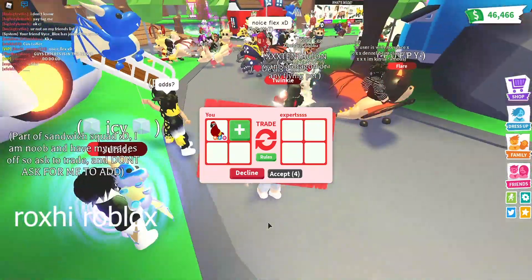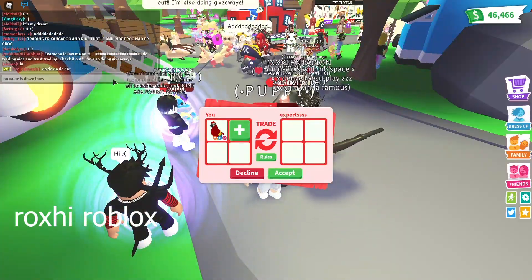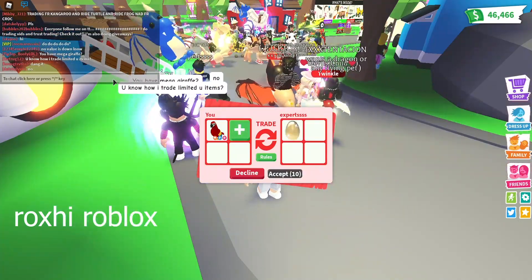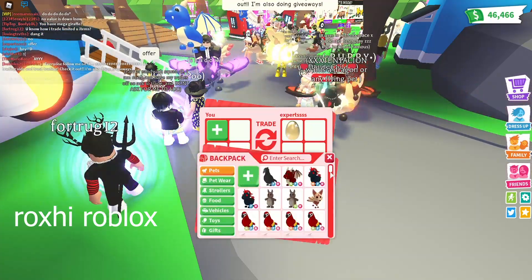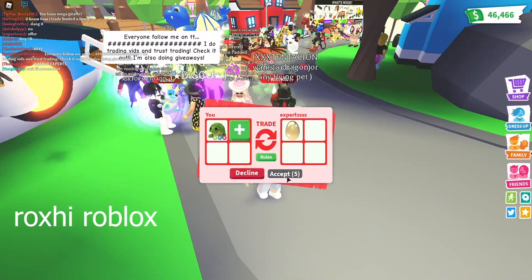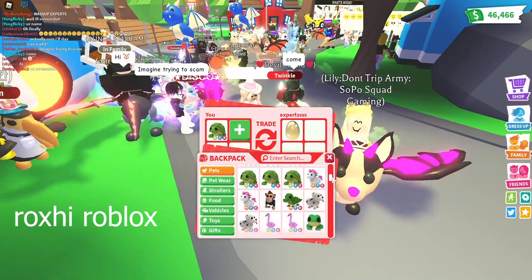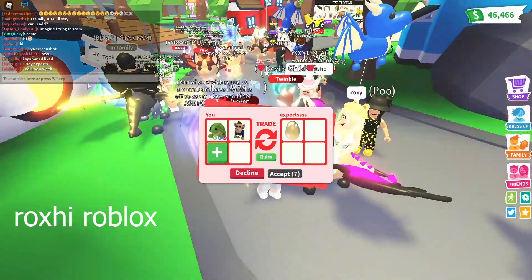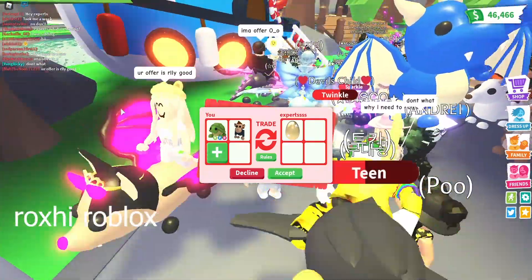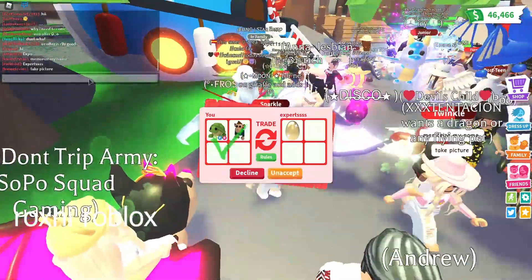Maybe they have something to offer for a mega parrot. I don't really want to trade my mega parrot for a golden egg — I'll offer my neon turtle for that instead. Golden eggs are hard to get, so I'll also add my business monkey because you never know. I'm going to accept — fingers crossed!